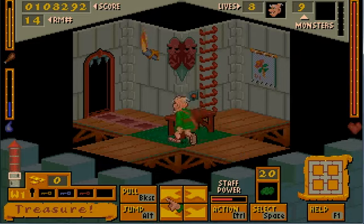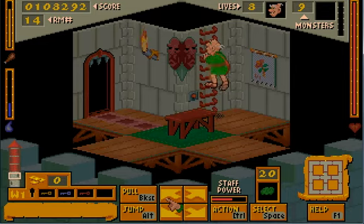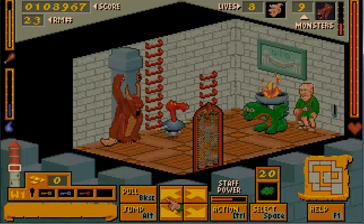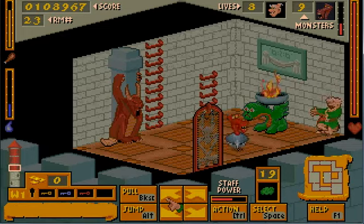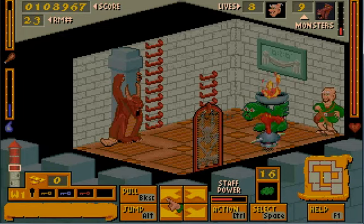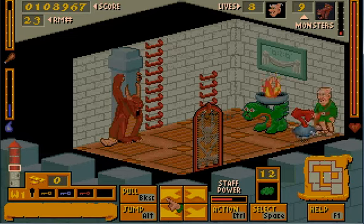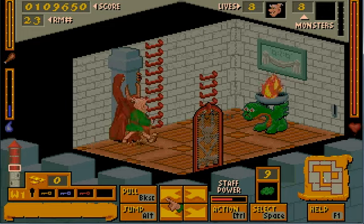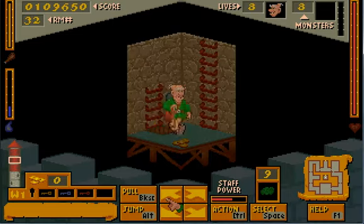Looks like there's a ring — got a ring, and let's go upstairs using ladder power! Looks like we got some maps. Let's go upstairs again using ladder power! There's more coins and there's a key — we know it's the right key. Let's go upstairs using ladder power!